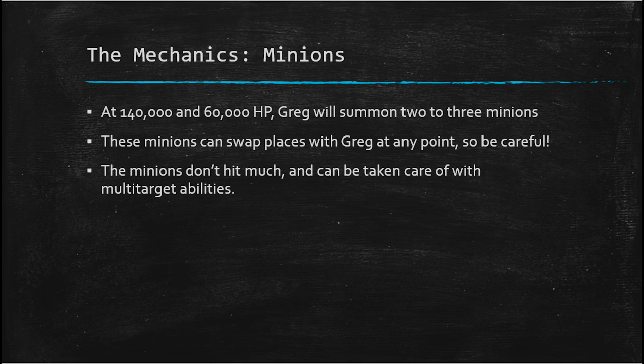Now we've saved the best for last — this is the minion attack. At 140,000 life points and 60,000 life points respectively, Greg will summon two to three minions. These minions can swap places with Greg at any point, so be careful and be mindful of that.